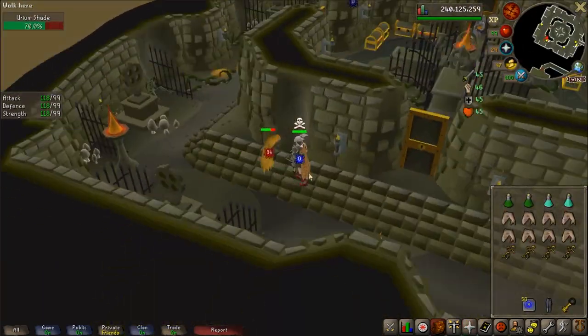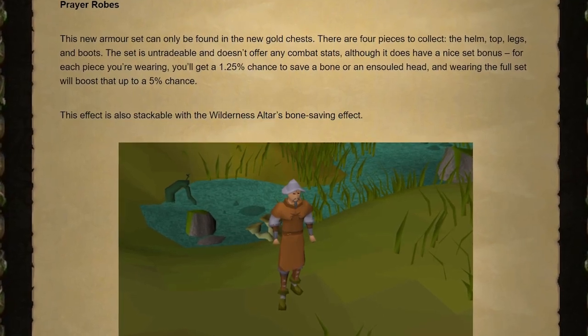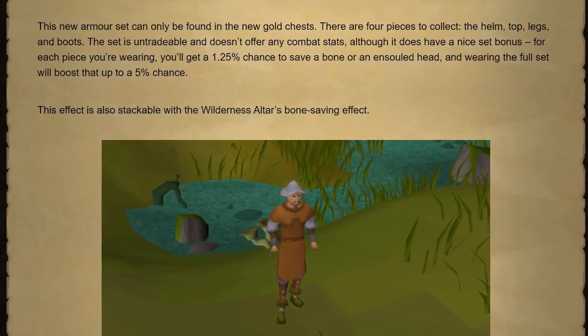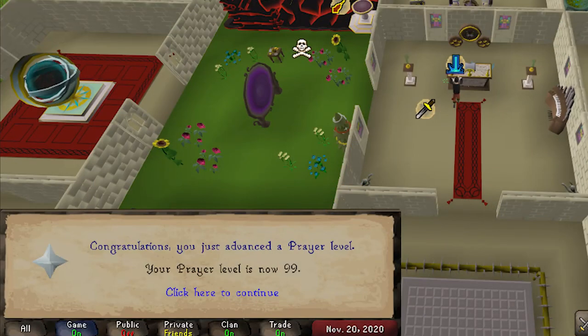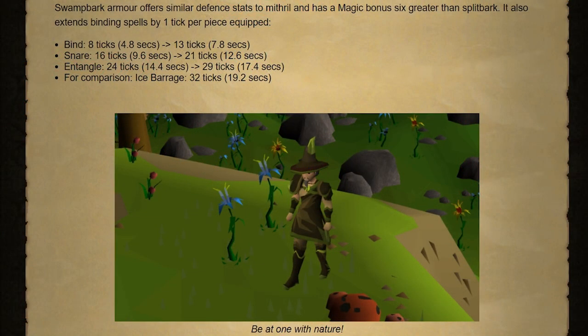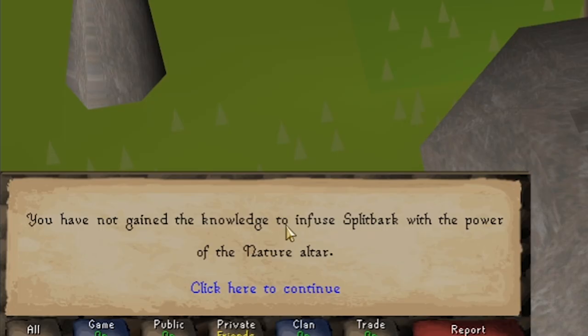It's worth mentioning that the update that brought the new coat of paint for the Shades of Morten minigame also brought out a set of prayer robes. When opening the brand new golden chests, there's a slight chance you receive a piece of the outfit, and each piece gives you a 1.25% chance of saving a bone or ensouled head when using them to train prayer — the full set gives a full 5% chance. There are also two new sets of split bark armor: swamp bark increases the length of binding spells on the standard spellbook, and blood bark buffs ancient blood spells. You can craft these by using standard split bark on an altar with nature or blood runes, but first you need to get the recipes from the chests in the Shades of Morten minigame.